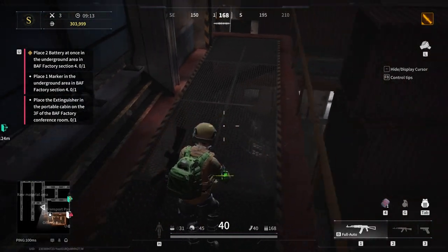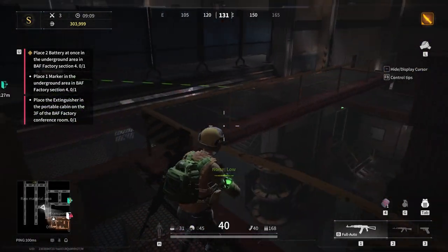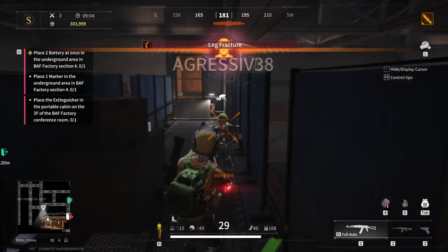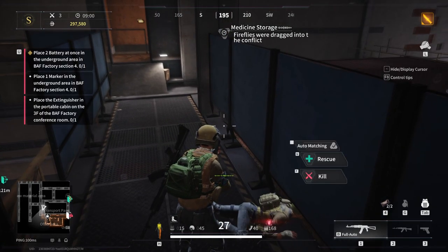To summarise the BAF Factory: it's small, cramped and you're very likely to run into players. The unloading area has a high chance of spawning keys, while the office area holds the most value in loot. The raw material area also has a decent amount of scrap.